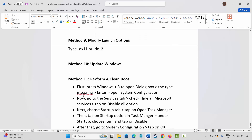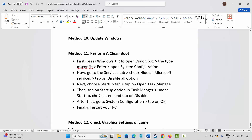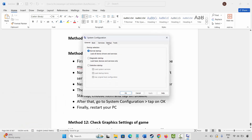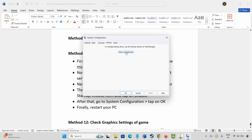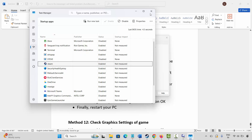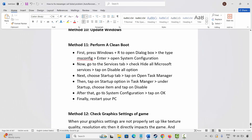If not, the next method is to perform a clean boot. Press Windows + R and type msconfig, then click OK to open the System Configuration page. Go to Services and select Hide All Microsoft Services, then click Disable All. Next, go to the Startup tab and click on Open Task Manager. Select the apps running there and click Disable. Come back, click OK, and restart your PC, then check if you can play the game.